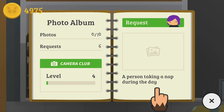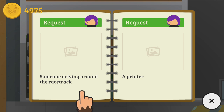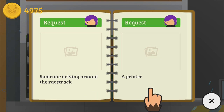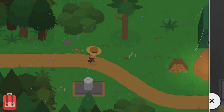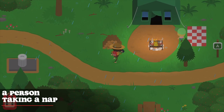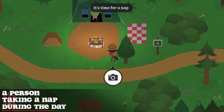For Level 4, you will need to take six photos: a person taking a nap during the day, a sign for windy roads, a secret cache after midnight, someone driving around the racetracks, a printer, and a person paddling a canoe. Starting off, make your way to the campgrounds and look around for persons sleeping in their tents.